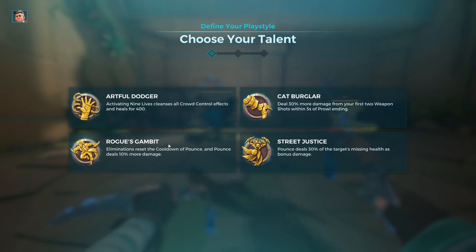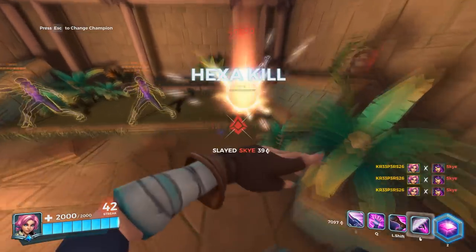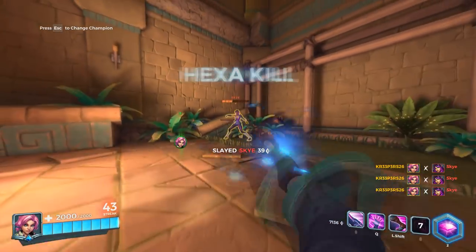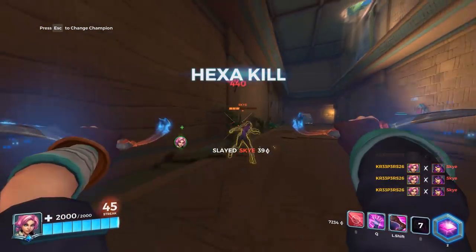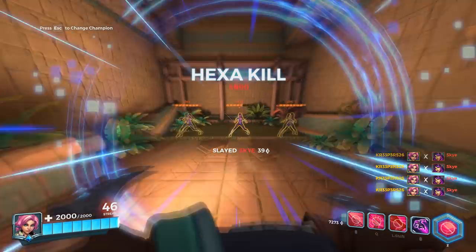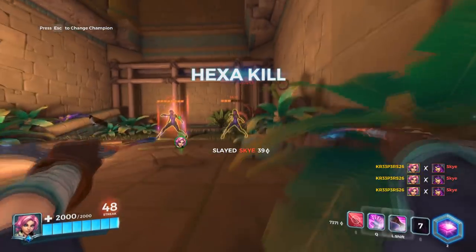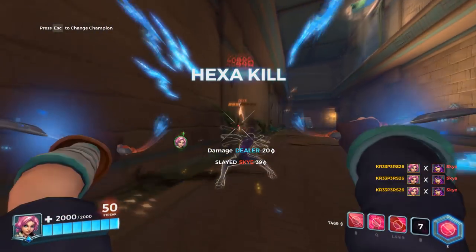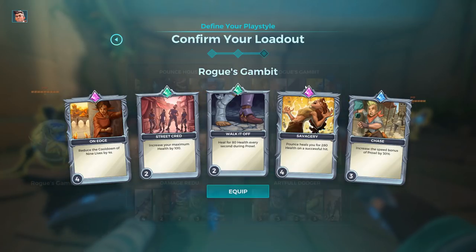As for her third talent, Rogue's Gambit: every elimination resets the cooldown of Pounce and you deal an extra 10% on every Pounce, meaning 440 damage instead of 400. You don't necessarily need to kill someone with Pounce — just killing somebody with your knives will trigger the Pounce reset. In this situation you can use a deck with On Edge, though since you can reset Pounce frequently, reducing that ability's cooldown is less critical.